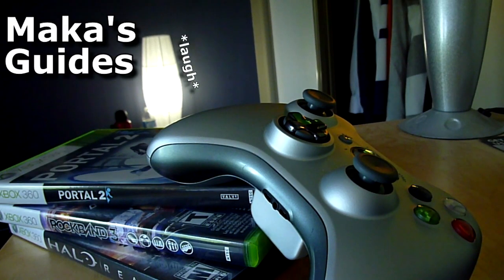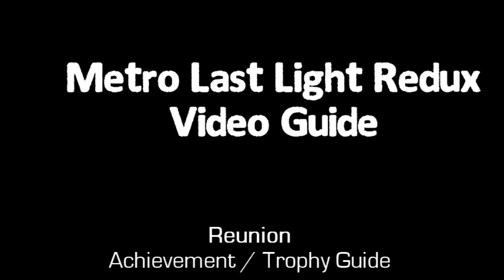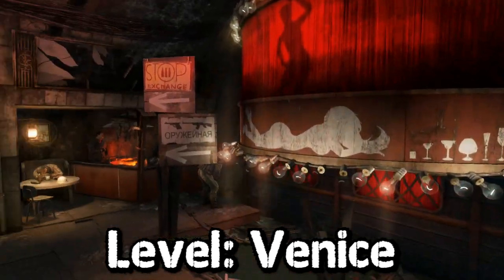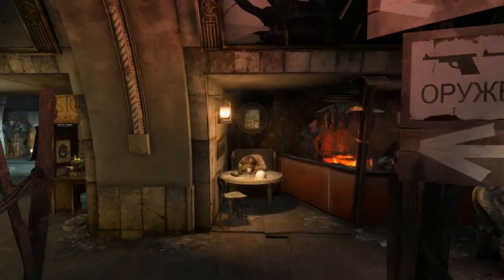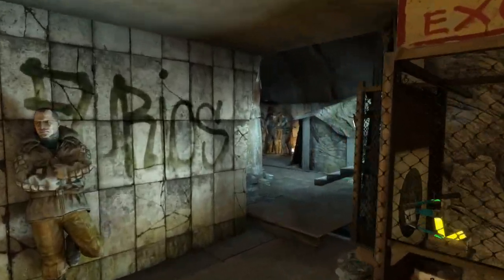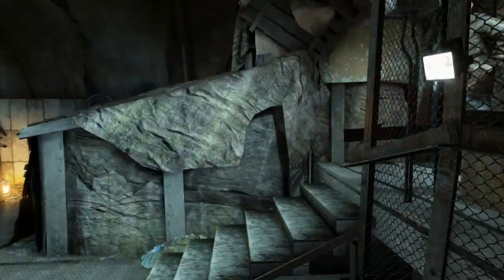Macca's Guides. Hey guys, Macca here playing Metro Last Light Redux, quickly showing you how to get the Reunion achievement/trophy. This guide covers reuniting a boy with his teddy bear in the level Venice. We're going to come through this area and up the stairs on the right hand side.